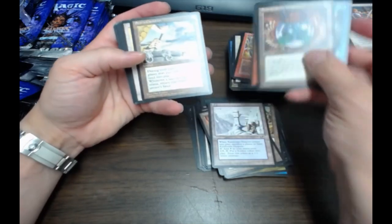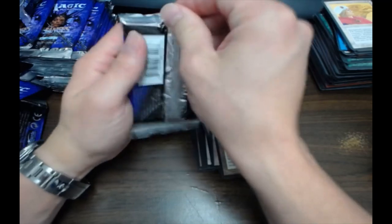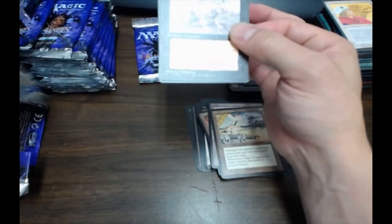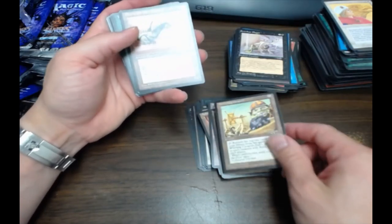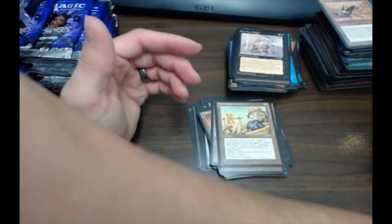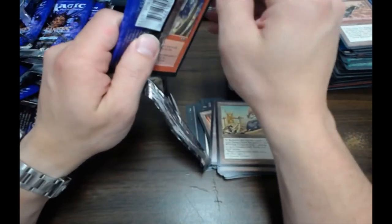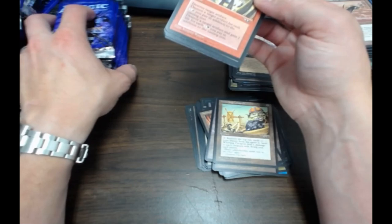Storm Cauldron. Back when Alliances came out, the cards didn't always come out of the pack mint. I see it all the time with Alliances. Ice Age is okay because it has starters — most of the stuff that comes out of starters I've seen is pretty nice. All the stuff today that comes out of packs is gem mint usually — going to be 9.5 almost 99% of the time.